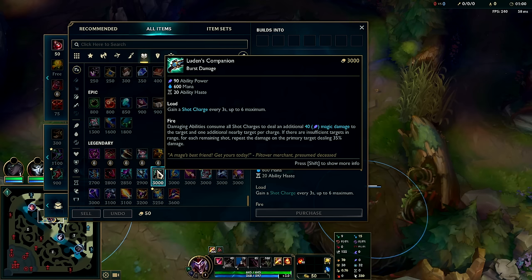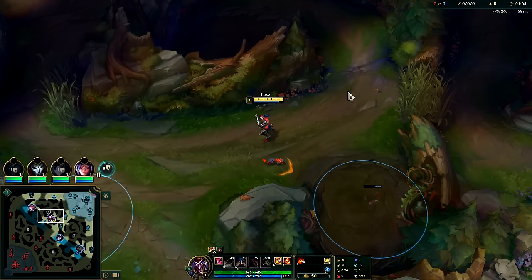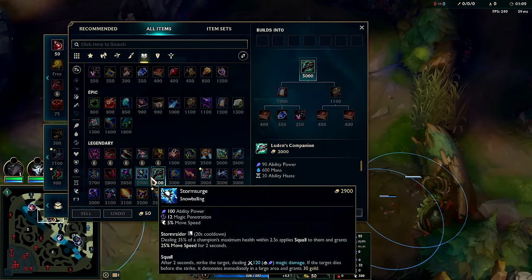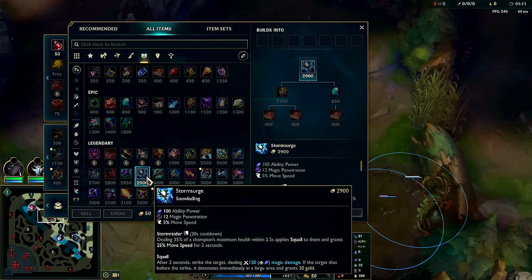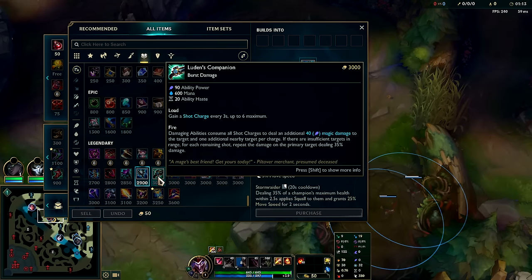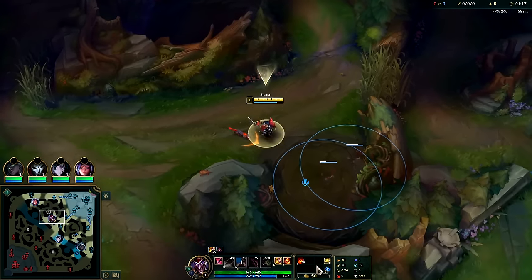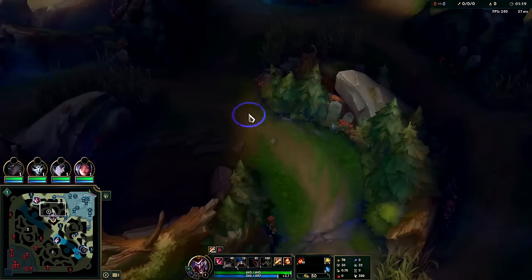After Leandry's you have lots of options. What I think is best is Luden's Companion — if you hit a single target with it, the charges do extra damage, and a lot of the time you're only hitting one person with a dagger or a singular box, so this item is pretty cracked. Storm Surge is good but in the early game it's hard to actually proc on Shaco, so Luden's into Shadow Flame into Storm Surge is best.